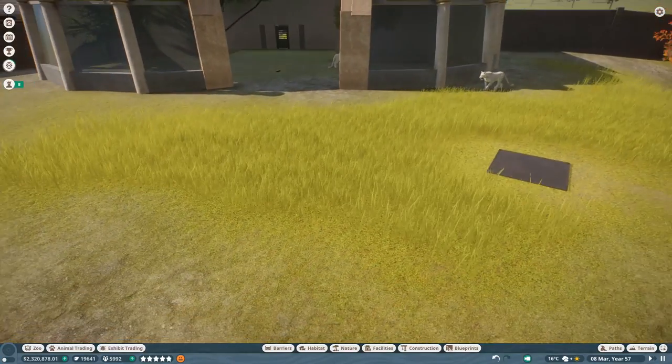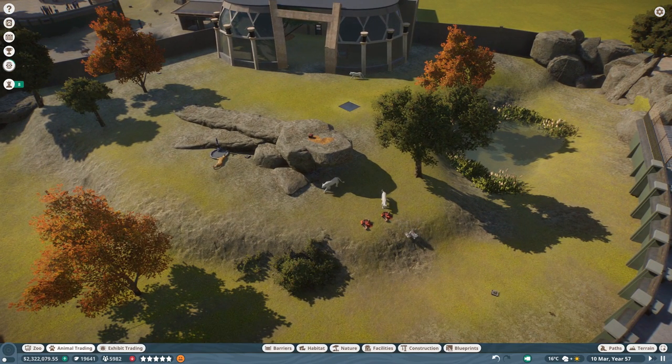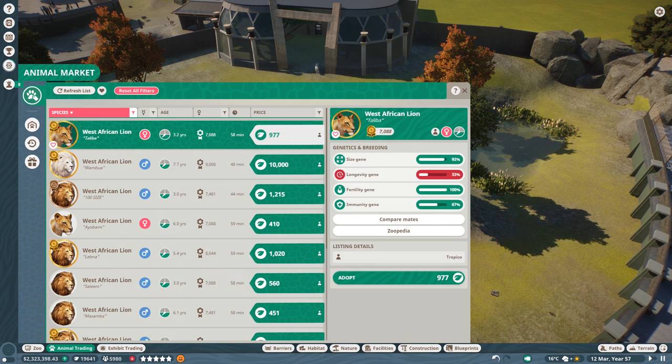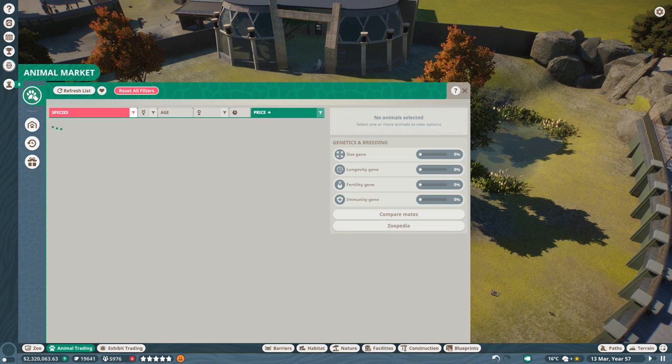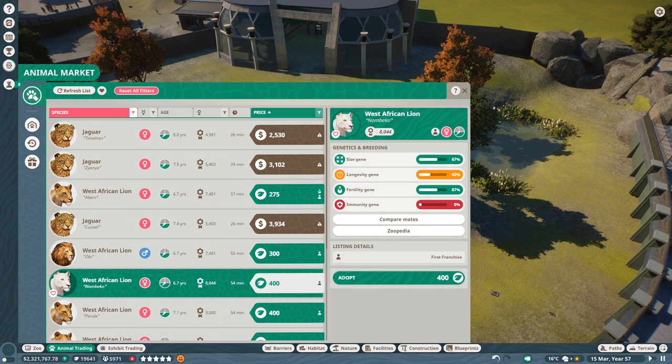I got this one from the market — I didn't breed it myself. You go to the animal market and set the filters to lions. You can see there is already one for 10,000, but they are already sold for lower than that. Going to the lowest price, you can already get a West African lion albino version that is still young enough to breed and has fertility for 400 leaf points.